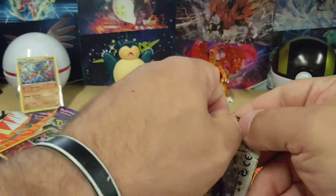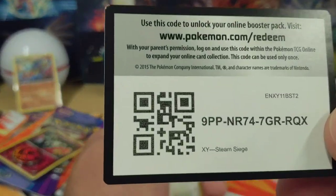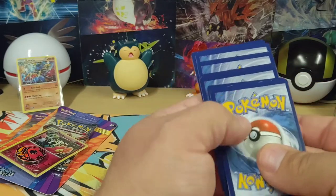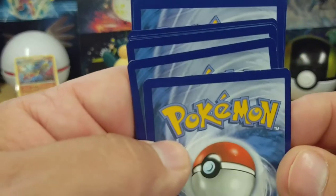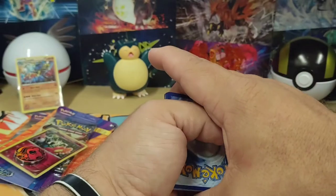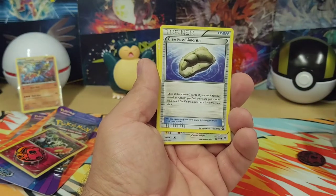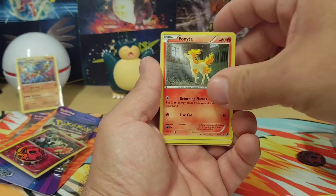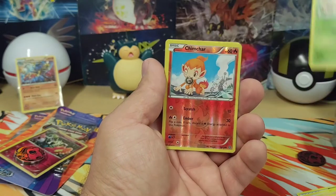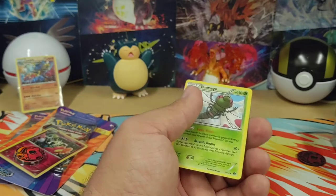Alright, Steam Siege, here we go. Steam Siege code card. It's XY, so... the hit is already all beat up — see the whitening there? Hopefully it's nothing great because that's kind of disappointing. Special Charge. Claw Fossil Anorith. Rufflet. Ponyta. Meowth. Litwick. Hoppip. Chimchar. Reverse Holo and a Yanmega. Yanmega haunts me in so many sets.